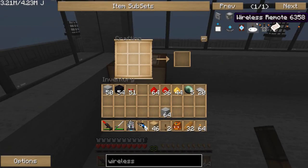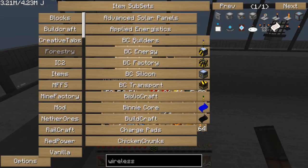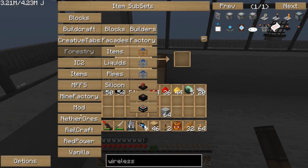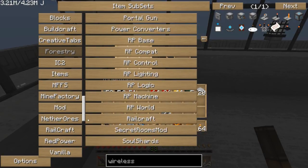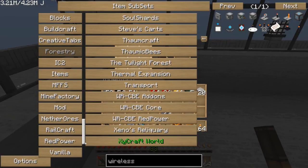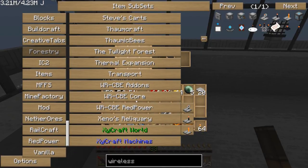If we go to this crafting table, I already set up NEI with wireless because unfortunately the mod's items are split into three subsets. You have the add-ons, core, and red power — I would have thought at the very least that core and red power would be together, considering you need all of these to make the red wireless redstone components.